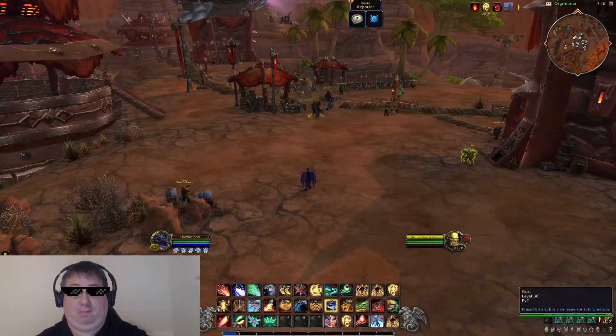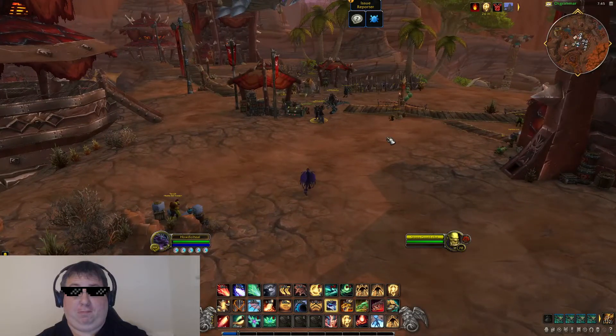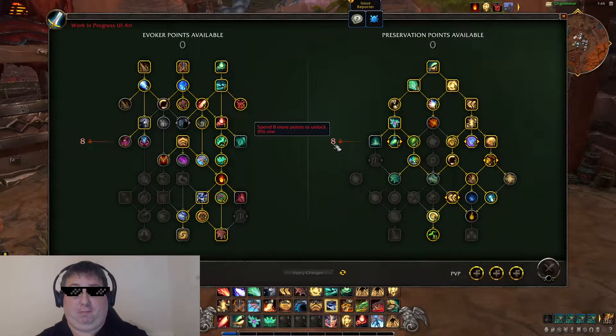Hey guys, Spees here. We're taking a look at the new healing class added into the Dragonlands. The class is called Invokers and their talent that makes them a healer is called Preservation. So they're Preservation Invokers.